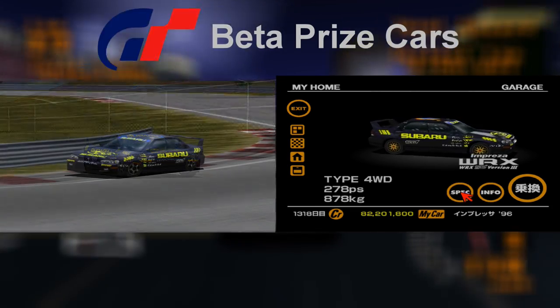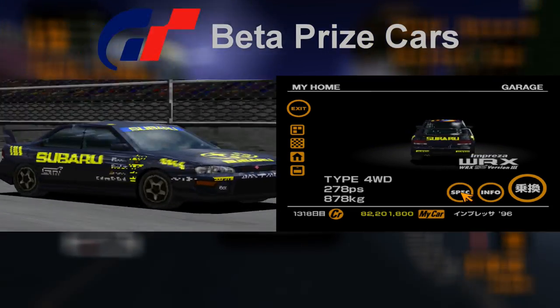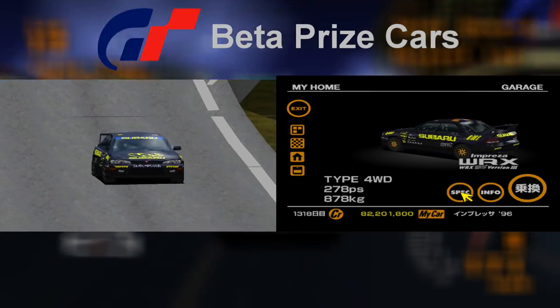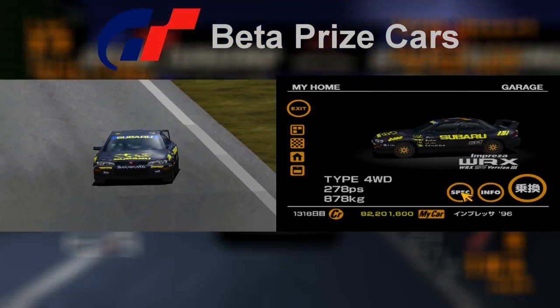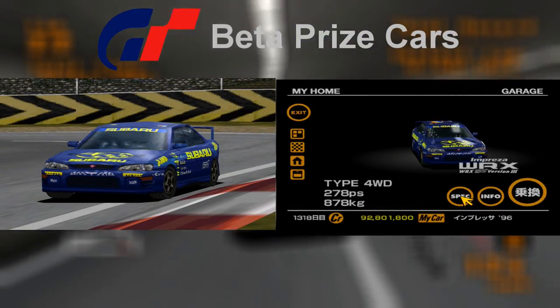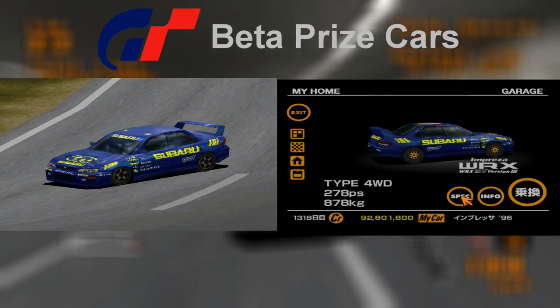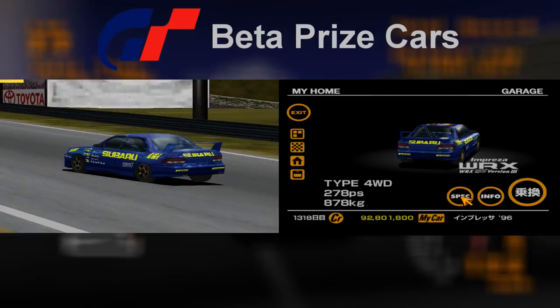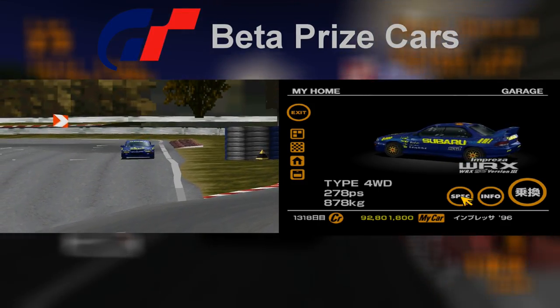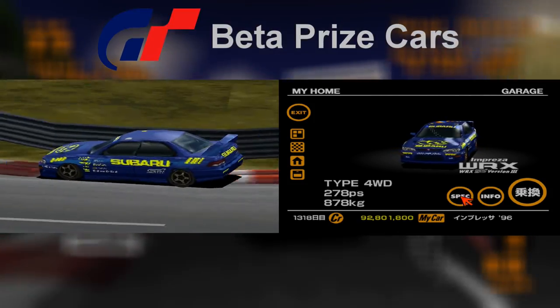The first of the Impreza's racing modifications is black and yellow, similar to how it appears on the final build. The two main differences are the wheels, which were originally much simpler, and the design on the roof of the car. The second model is blue and yellow, again similar to how it appears on the full game. Unsurprisingly it exhibits the same differences as the black version — different rims and the design on the roof hadn't been added to the car yet.